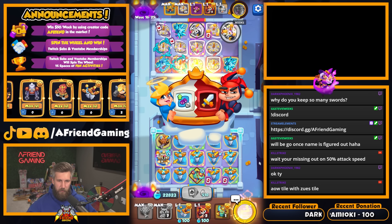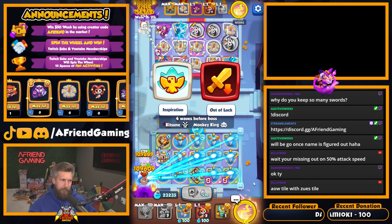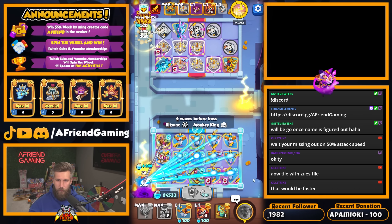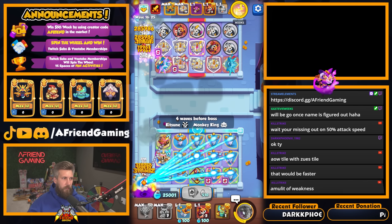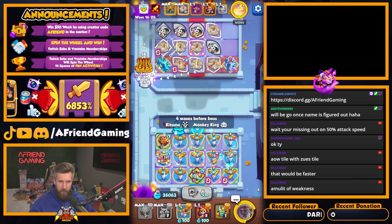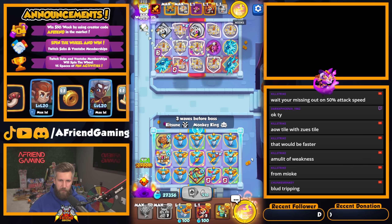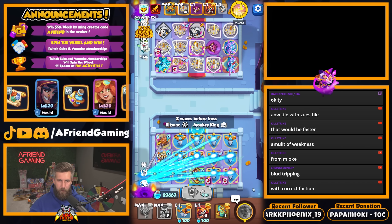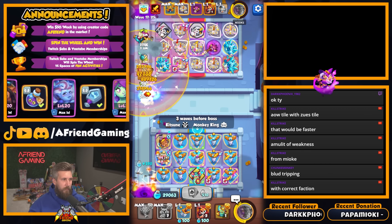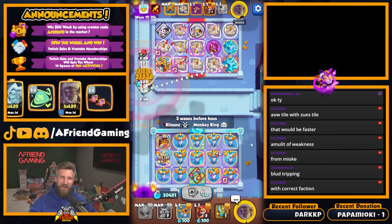What do you mean arrow with Zeus tile? What are you talking about? Oh — amulet of weakness. So yeah, I don't think Miyoki has many amulets of weakness. Maybe he does — I don't know. He doesn't typically run it though.